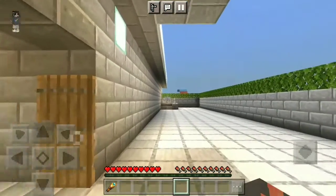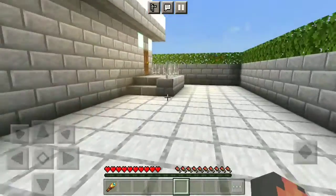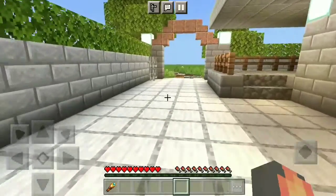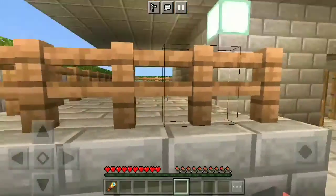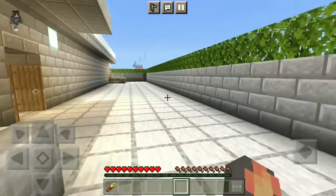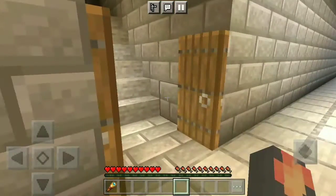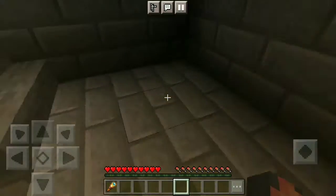Down here is where some neighbors will live. Three families stay here. In real life, no one has come yet, but I'm going to show you. Here are the stairs that lead up to my home.